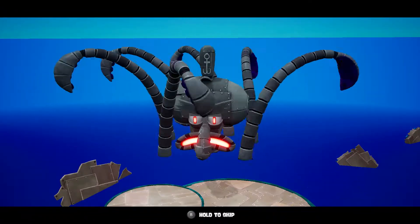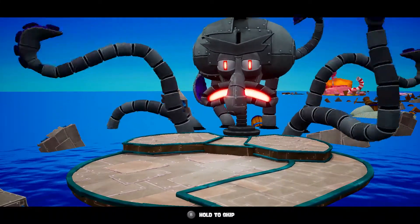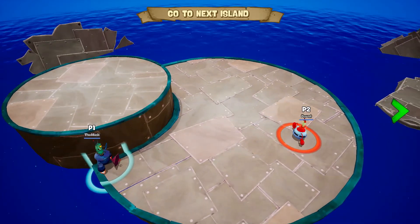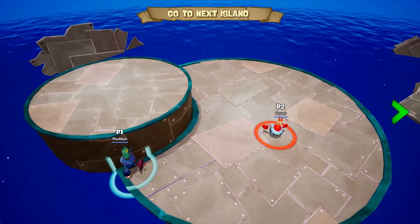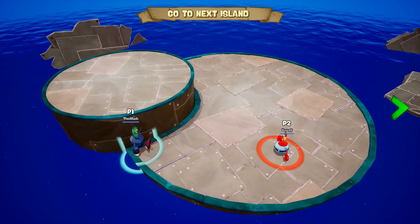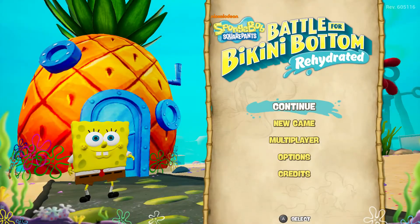Each island is three waves, and I believe there are like 30 or so islands. As you go on and on, the islands actually get much longer — eventually it's going to take like five minutes to complete one island. So that's why I'm not going to show the entire multiplayer; I just wanted to show you guys what it was like. It's basically a robot gauntlet that gets harder with each wave, and you compete with your friend to get the most shiny objects.